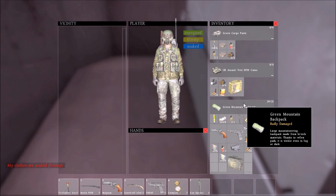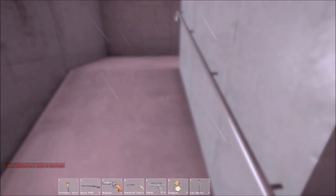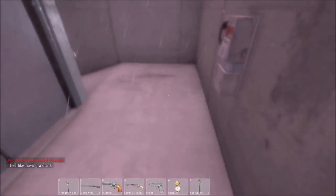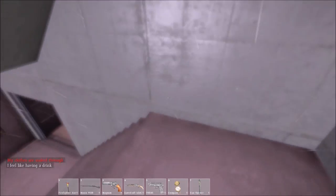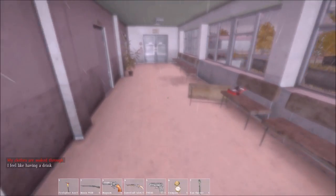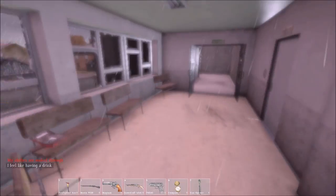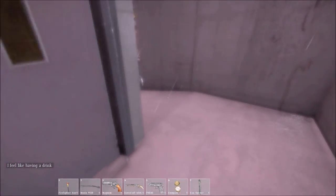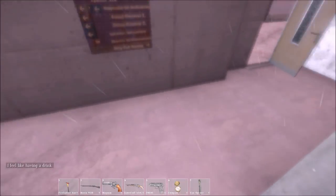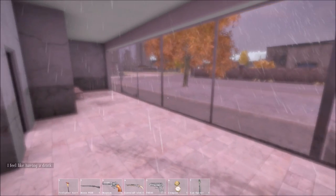So that is how you fix a broken leg. You need your Morphine Injector. I'm currently in a hospital, and when you're in a hospital, that's probably the best place to find the Morphine Injector. This room here is usually good. So that is how you fix a broken leg — I hope that was helpful for those people who are crawling around. Find a Morphine Injector, or if you find one, keep it handy just in case you need it.